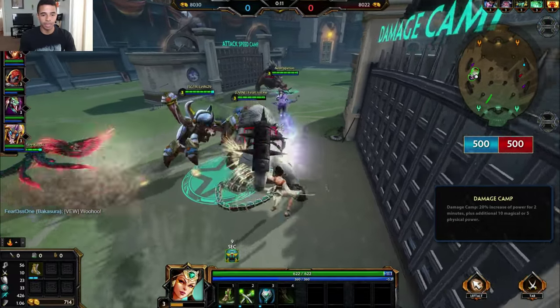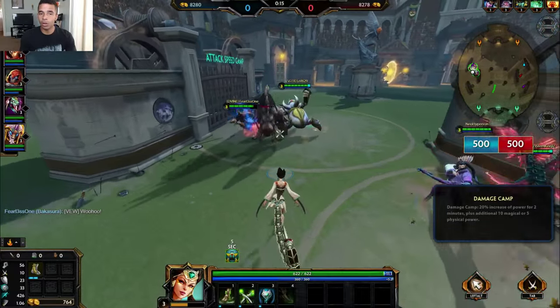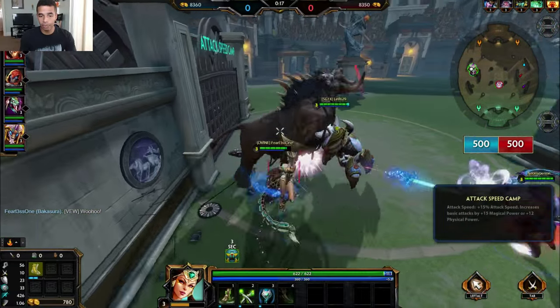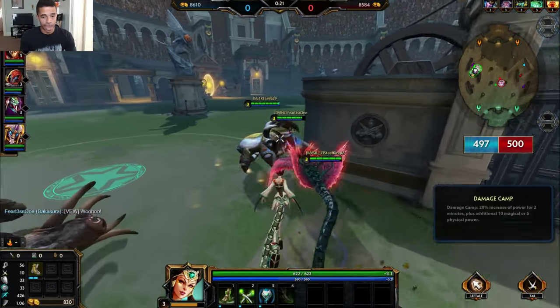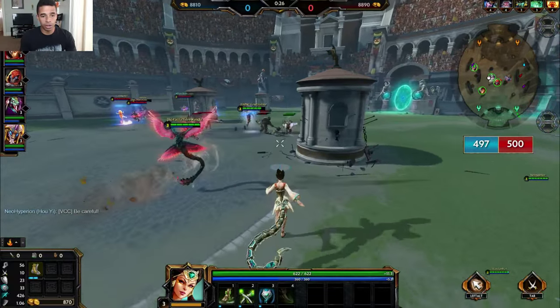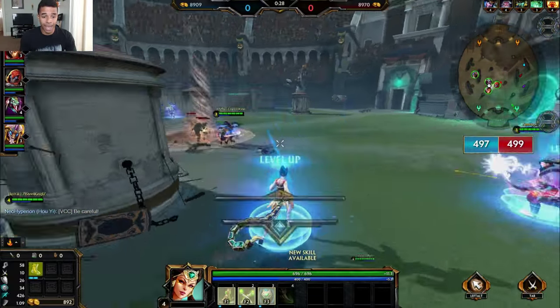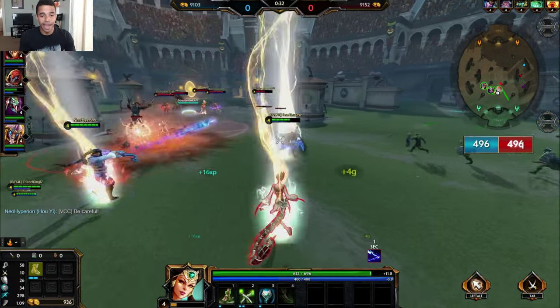So one of the keys with Serket is not being locked down - that's really one of the most important aspects of playing this god and getting that damage off. Of course, if you're able to land all three of her abilities that apply poison - her number one, her number two, and her ultimate - and you get a basic attack off, it should almost be a for-sure kill. Because you'll be taking 20% of the target's maximum health as damage - not just 20% of their health right now, but of their maximum health.